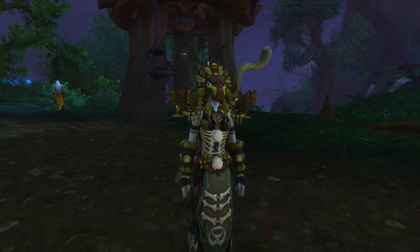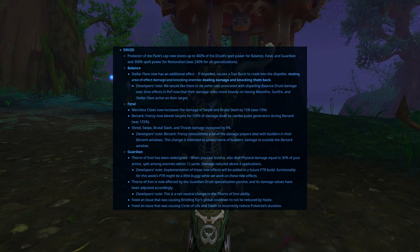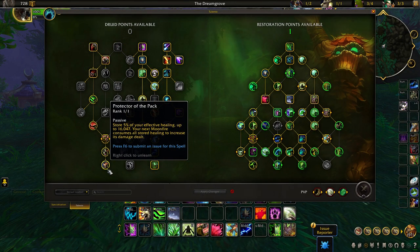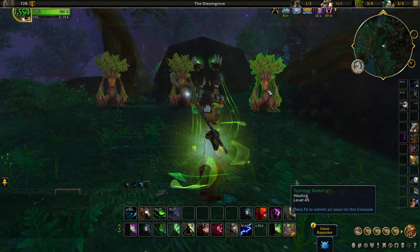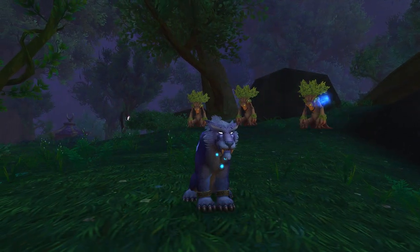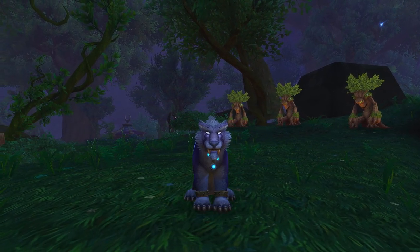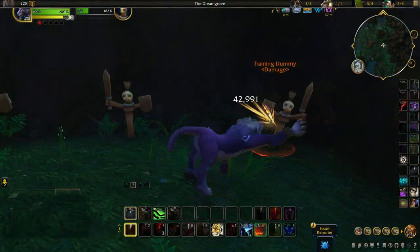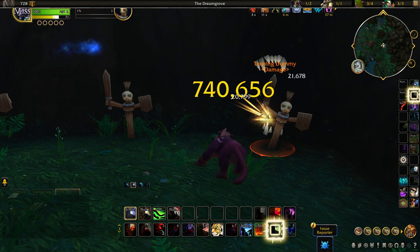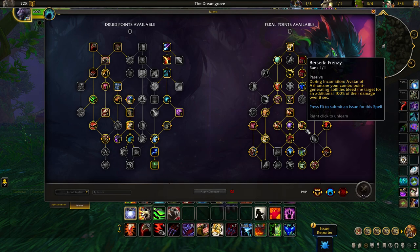Up next, we get the class of Druid, which sees a few adjustments. The class talent of Protector of the Pack has had its cap increased, able to store more damage and healing to increase its overall impact when the Protector buff is consumed. Feral Druids have recently found themselves super reliant on their burst cooldowns, resulting in lower damage outside of Berserk windows. To help alleviate this cooldown reliance, the damage is being spread out across abilities like Shred, Swipe, Birdle Slash, and Thrash, while reducing the damage of Berserk Frenzy to compensate.